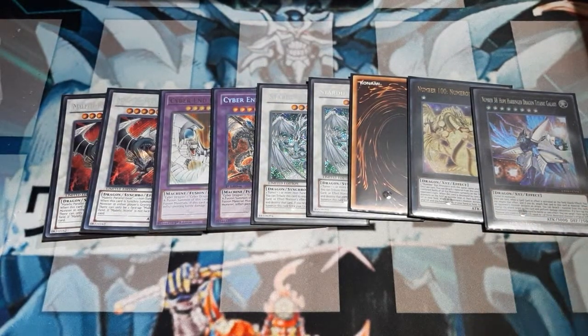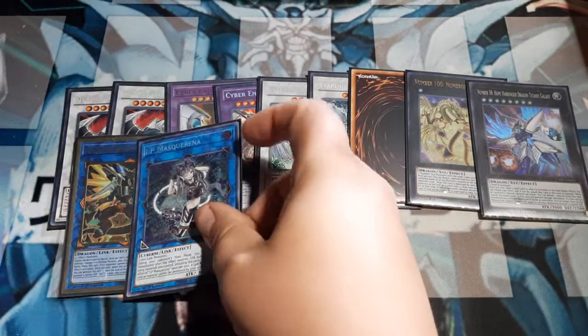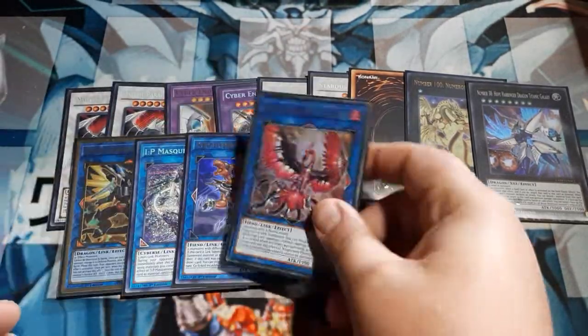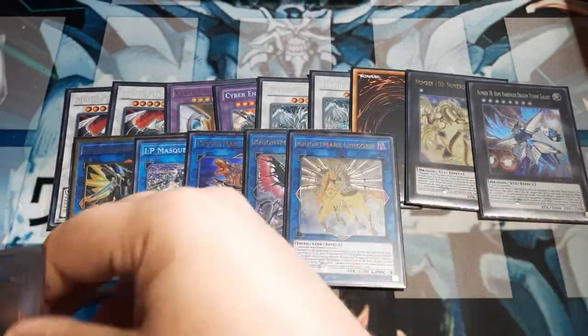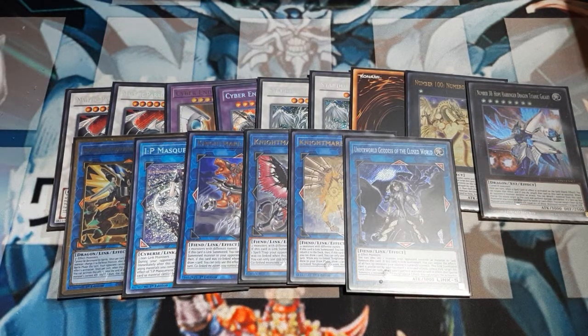In the links — you guys know these, they're bread and butter cards for me: Borreload Sword, IP Mascarena, Cerberus, Phoenix, Unicorn, and the off chance you might get to play the Underworld Goddess of the Closed World.